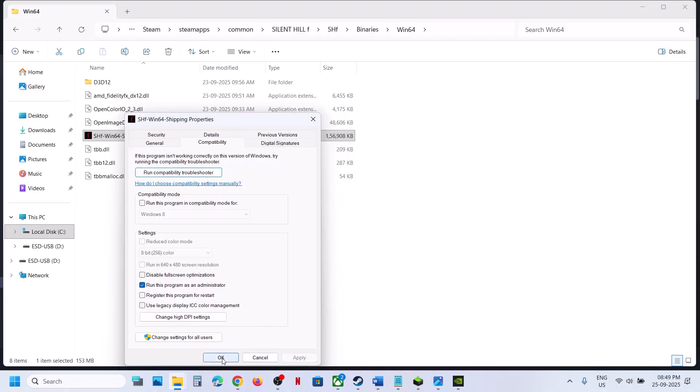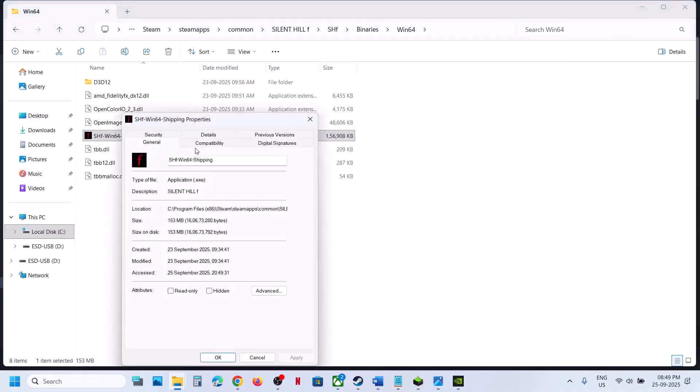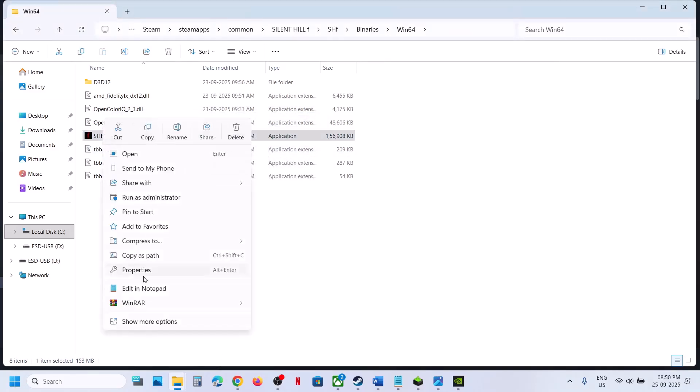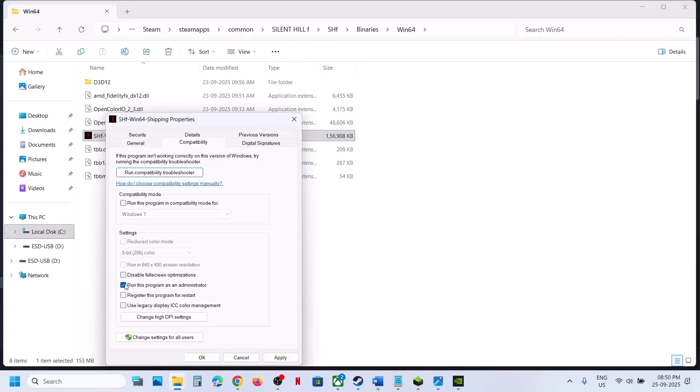Click Apply and OK, then launch the game and check. If still not working, go to Properties again and try Windows 7 or Windows 8 compatibility mode. Hit Apply, click OK, and launch the game. You can also try disabling full-screen optimization — hit Apply, click OK, and launch the game and check.